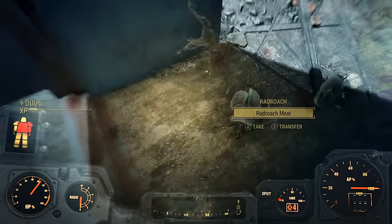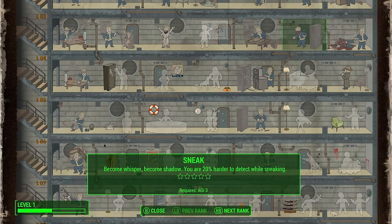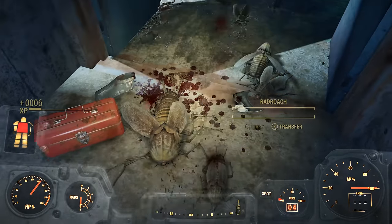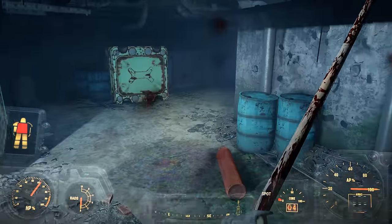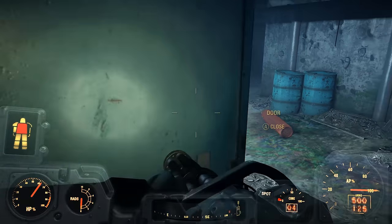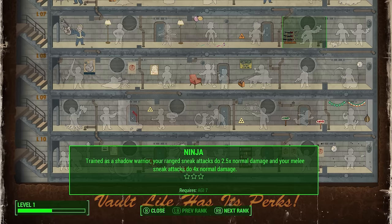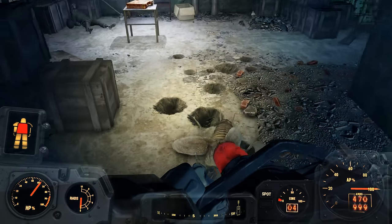The Agility tree is also great, in that the first five perks are Gunslinger, Commando, Sneak, Mr. Sandman, and Action Boy or Girl. While the first four perks are more catered towards pistol and automatic users, or people that like to use stealth and no power armor, there's no denying that they are good perks. As for Action Boy, that's useful for pretty much every character, and with higher agility investment, you can get perks like Ninja, Blitz, and Gunfu, which are all phenomenal in their own right.